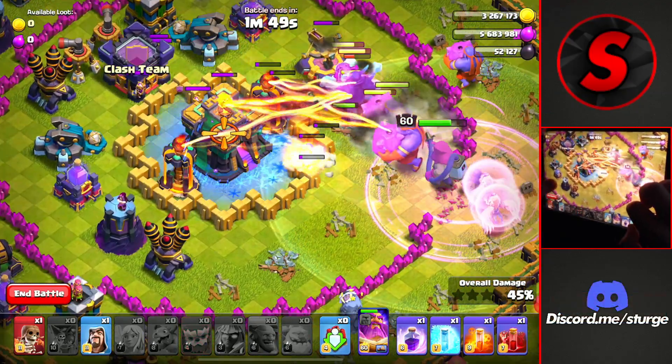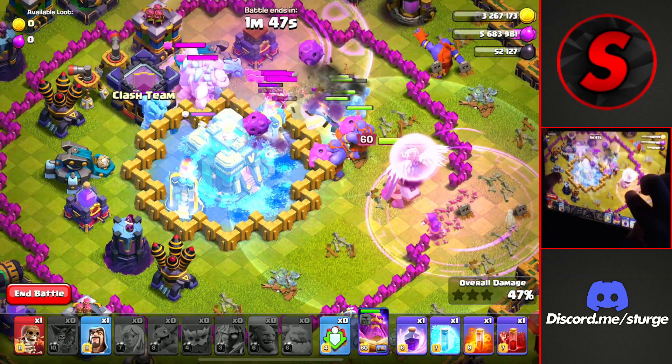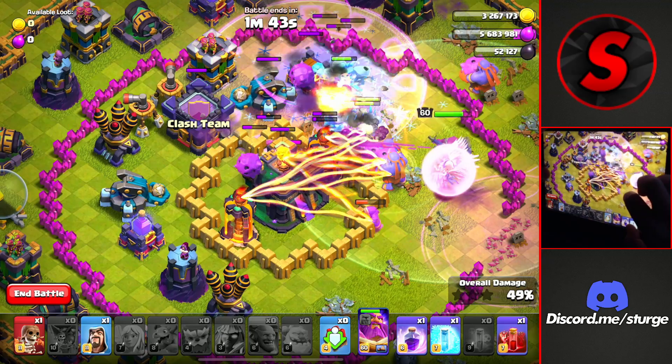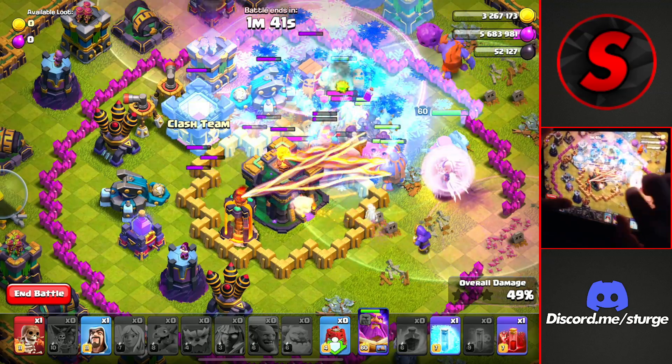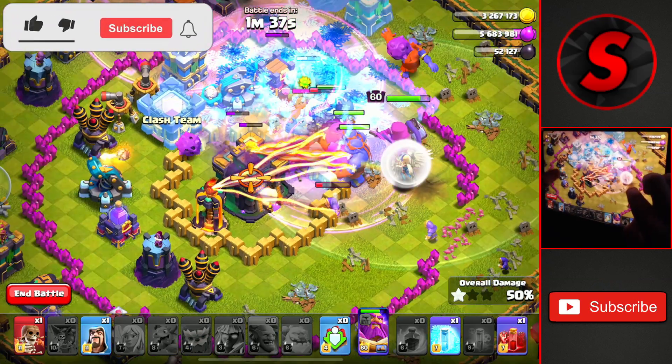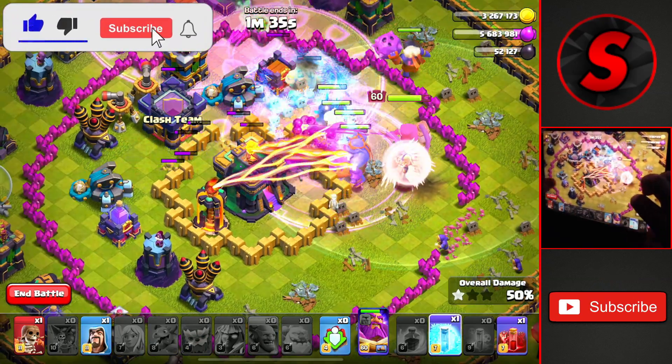We'll drop a freeze on top of both inferno towers and that town hall, and getting a freeze or a poison on top of those ice golems, and another rage on top of all these troops that are getting frozen by the ice golems to get them back up to full health.